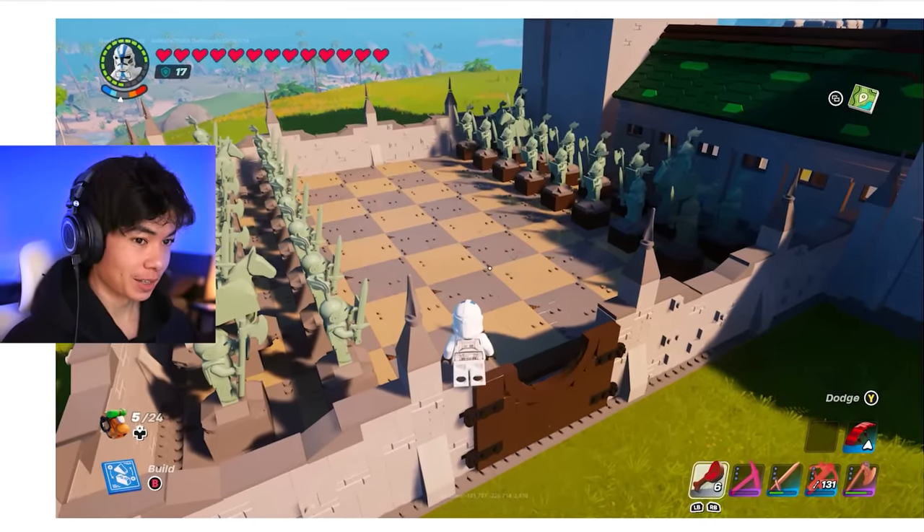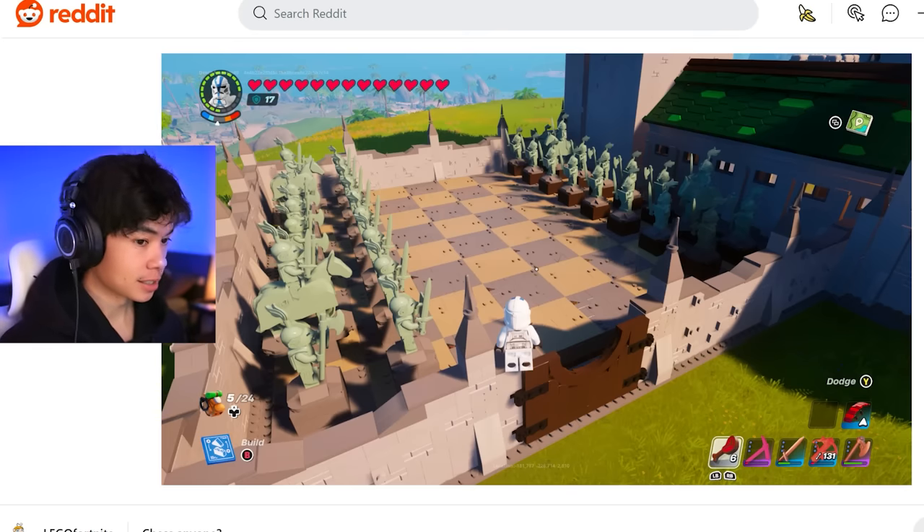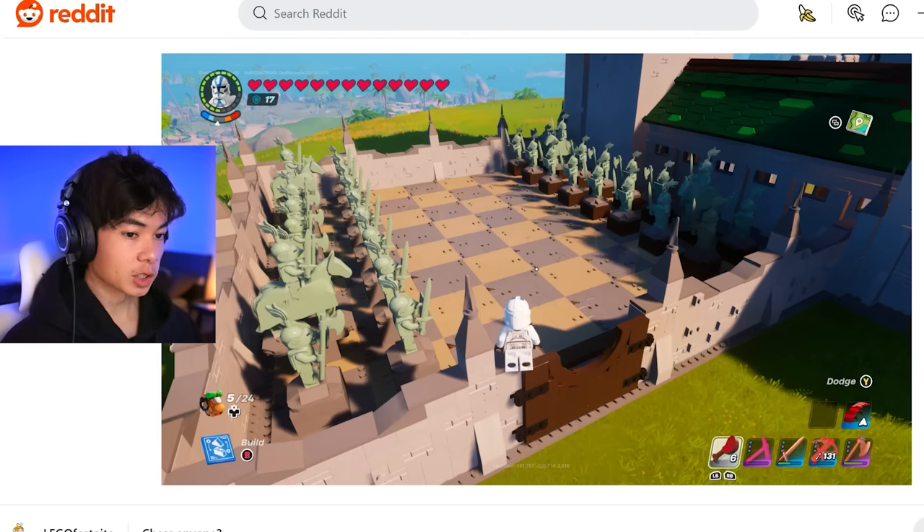Back to builds — this guy is very creative. We got chess in LEGO Fortnite before GTA 6, that's crazy. This is actually really cool because he used the sculptures that actually look like pawns that you would use in a game of chess. Pretty creative.